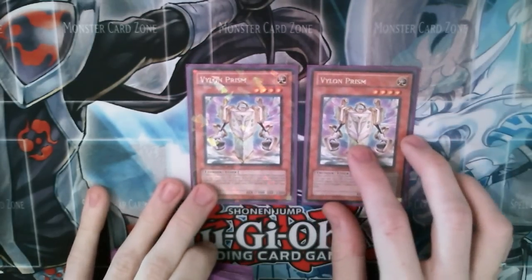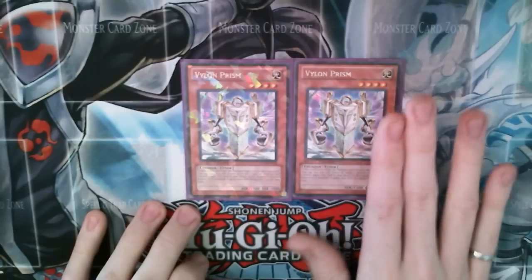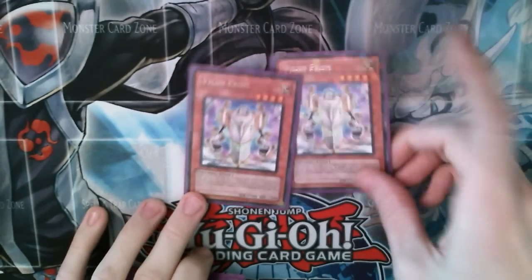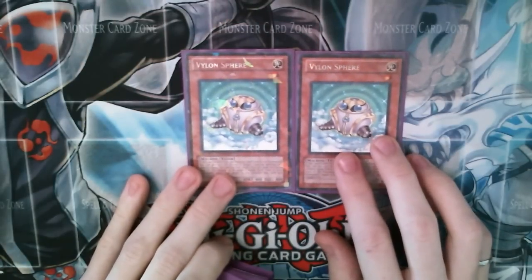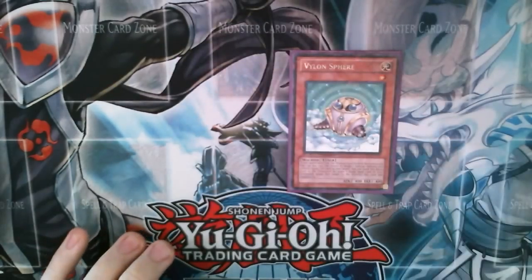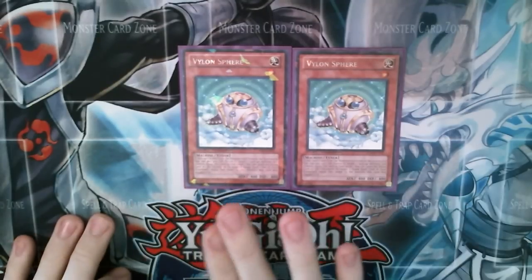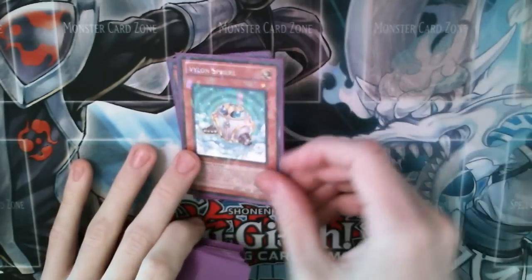Prism's effect is: when he goes to the graveyard, you pay 500 life points and equip him to something on the field, and then when that something attacks it gains a thousand attack points in the damage step. Double Sphere — Sphere is pretty important to the Omega lock combo because you can swap him out for an equip spell in your graveyard. We're running two of them because sometimes we need to use Vylon Epsilon to get Omega out, since two level ones plus a level eight is level ten.